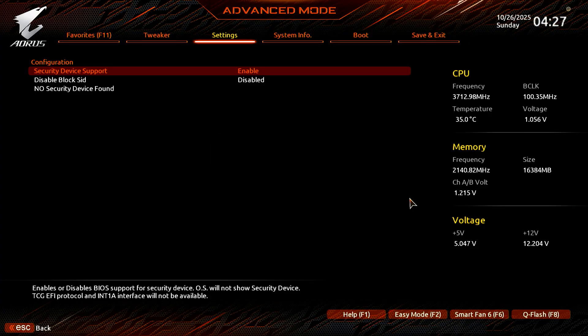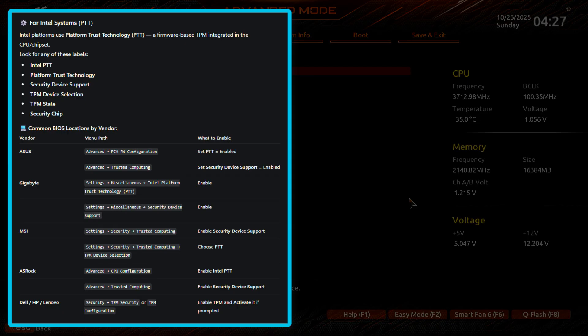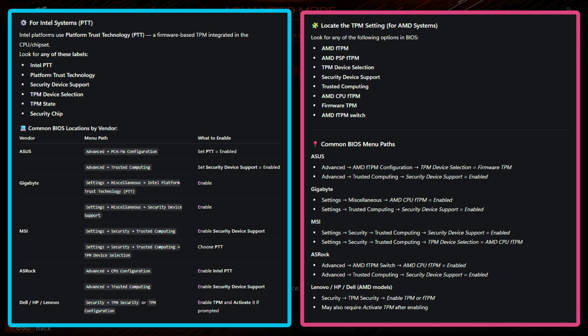Depending on your CPU and motherboard, the setting may appear with different names. For Intel systems, you can look for these options. For AMD systems, you can look for any of the following settings. Additionally, depending on your motherboard model, the TPM settings may be found under a tab labeled Advanced, Security, or Trusted Computing.